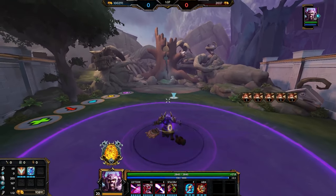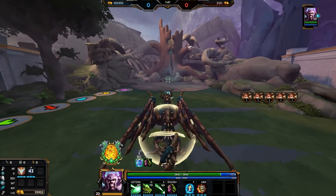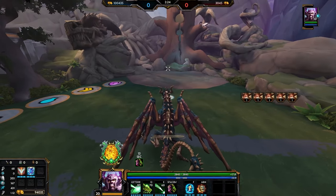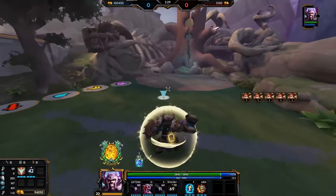It turns out Fafnir can proc Perduin twice with a single ult. He procs Perduin when he transforms into a dragon. Since his transform lasts 60 seconds and Perduin's cooldown is 45 seconds, whenever Fafnir detransforms, he procs Perduin again — effectively proccing it twice with a single ult.